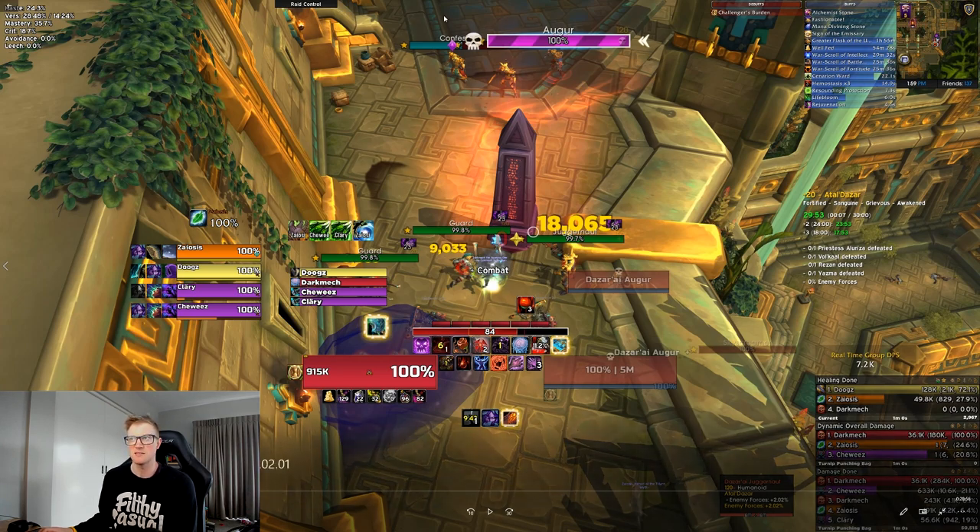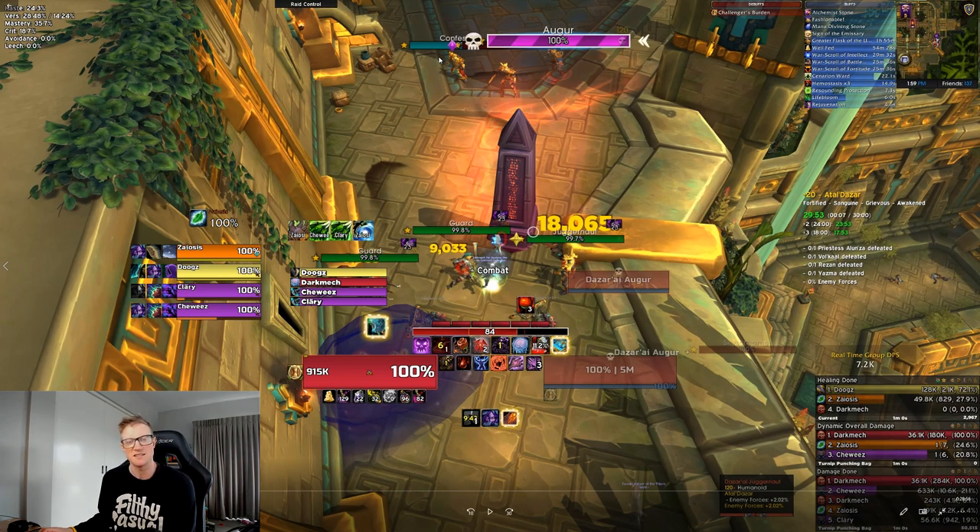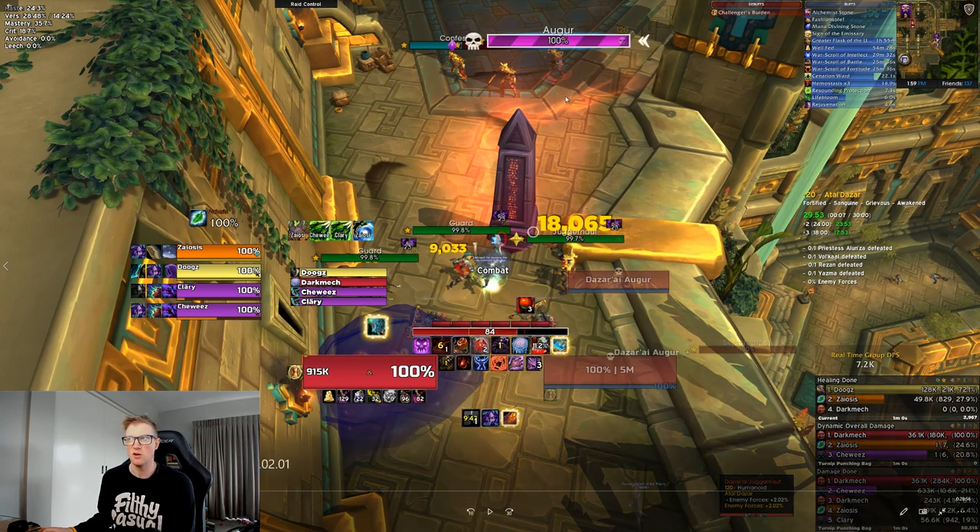The Confessor is the next most important mob - actually it's on par with the Augur. It will cast Mending Word, a heal - you need to kick that. Someone also needs to kick the Mantle, which is a barrier - I think it's Bwonsamdi's Mantle or something along those lines. It's a massive barrier. If it goes off, everything inside it is immune to CC - you can't stun, you can't grip it out, you can't interrupt. It's horrific. So make sure you have the Augur interrupt and the Confessor's two kicks sorted out before your group engages this.